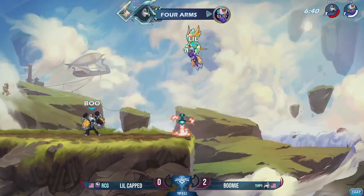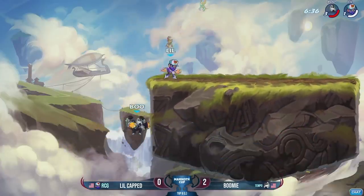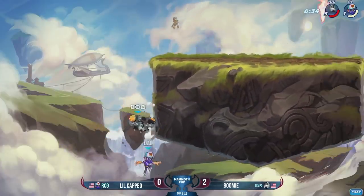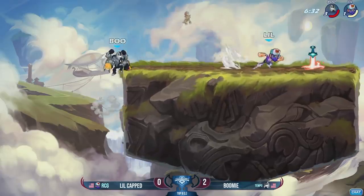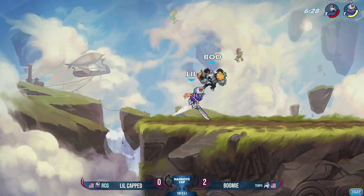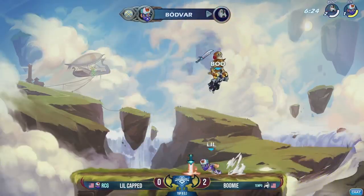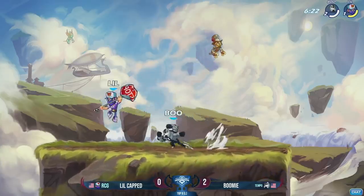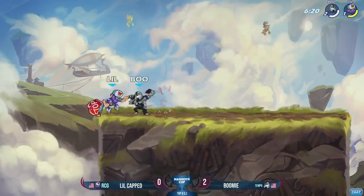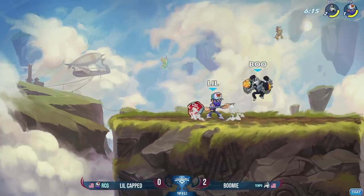Oh my gosh — Boomy, please! This anchor! How many times can he use it? How many directions is he going to throw LittleCapped? The stomp recovery effects at zero was horrifying — okay, but he makes it back. Boomy, however, still getting damage to the recovery — that will take the stock. Is this going to be the reverse three stock that LittleCapped needs to stay in the game, or is Boomy going to take it 3-0 to go into the next side of the bracket? Let's find out.